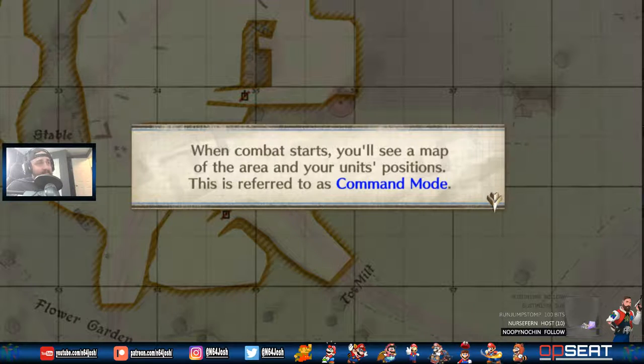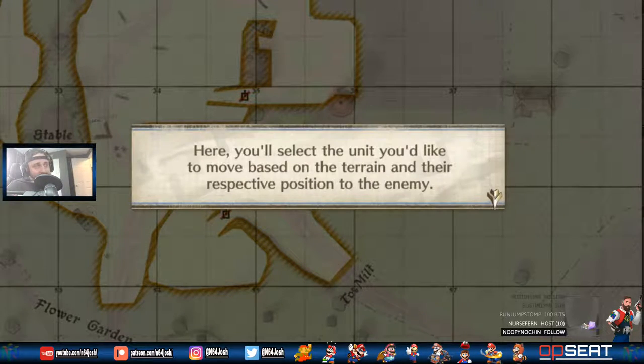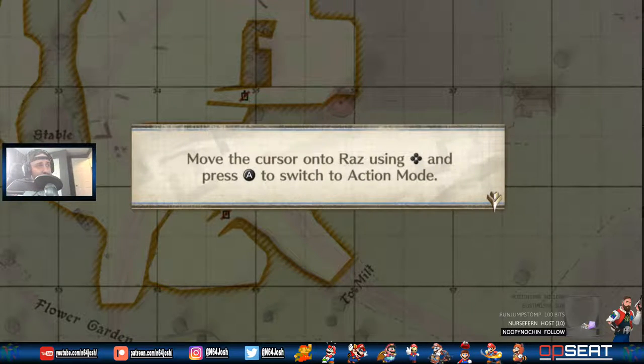Combat starts. You'll see a map of the area and your unit's positions — this is referred to as command mode. Here you'll select the unit you'd like to move based on the terrain and their respective position to the enemy. Move the cursor onto Raz using the D-pad and press A to switch to action mode.